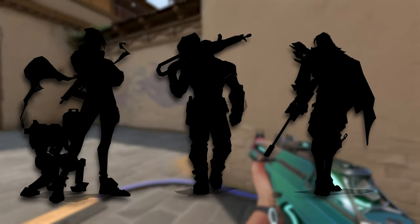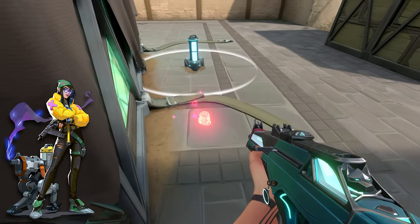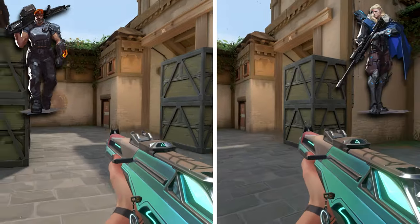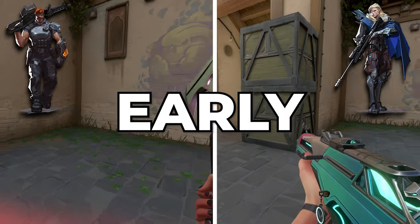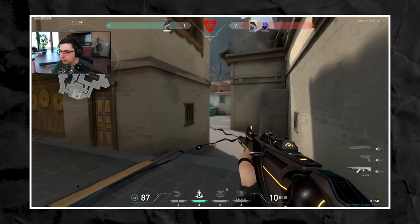You also want to pay attention to the agent you're facing so you know what utility they can use. For example, if you're facing a Killjoy, you need to shoot the mollies on the ground before you tap the spike. If you're facing a Brimstone or Viper who has their ult, you need to tap the spike early so that you still have time to defuse. Look at this clip by Shroud and notice how he does all of this effortlessly.